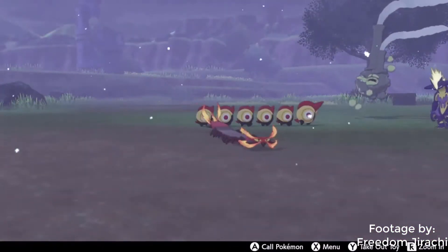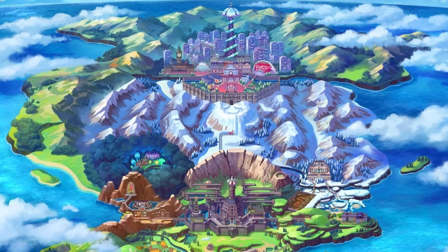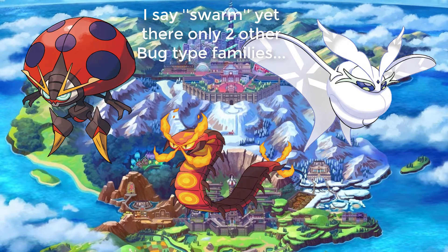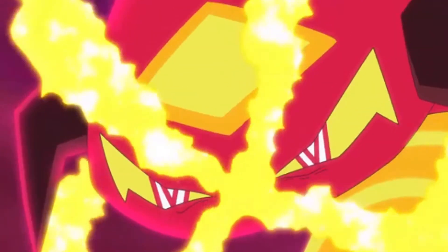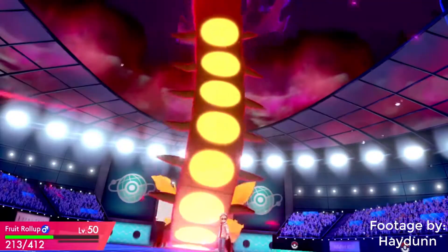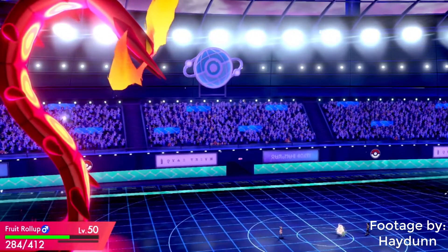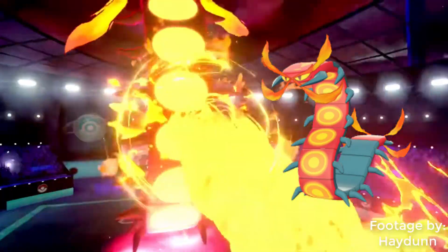Kicking off the list, we have the fruit roll-up with Endeavor's facial hair, Centiskorch. Among Gen 8's swarm of bug types, it was the only one to escape the net. I always thought centipedes were pretty cool looking, and I took the coolness and amped it up tenfold. Its battle pose especially did wonders for me, almost like a snake and giving it a much more intimidating look. Although I do think its shiny could have looked a lot better.